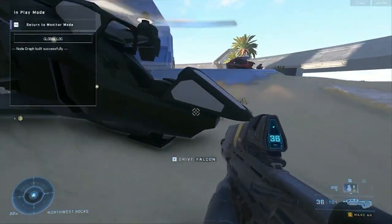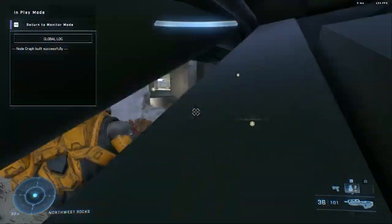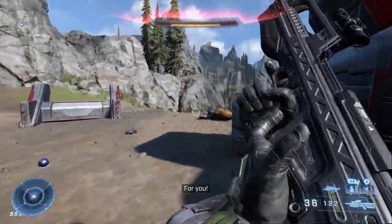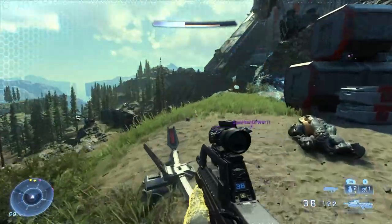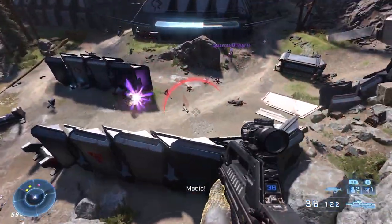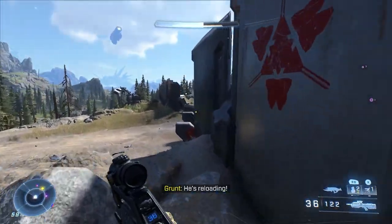Another cool addition is an update to the passenger seat — as you can see, you can actually shoot from it and you go into third person. This is absolutely insane. I want to give a shout out to Halo Leaks, who went ahead and leaked this. The original leaker's Twitter name is Halo Versions, and I'll be giving all credits in the description below.